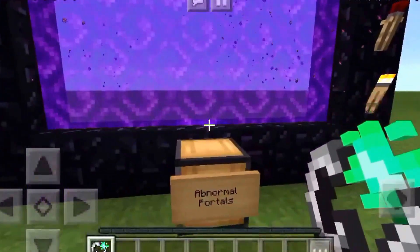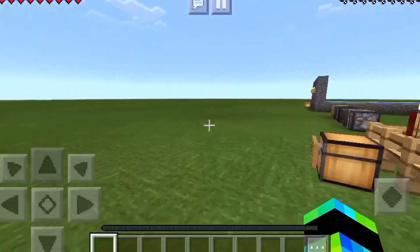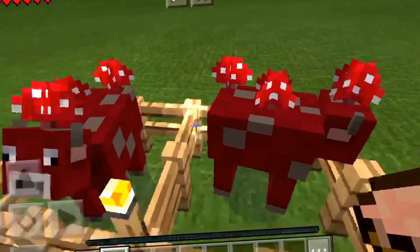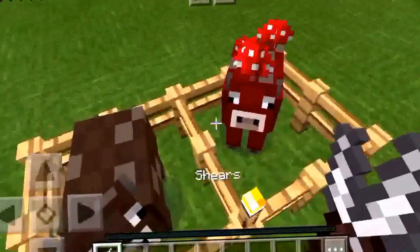Number three — this is a bonus one too. With shears and a bowl, you can milk a mooshroom: you get mushroom stew from mushrooms using the bowl, and you can also shear them to turn them into normal cows.